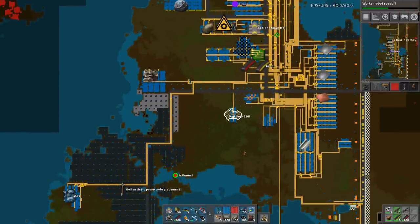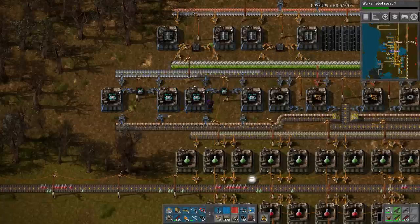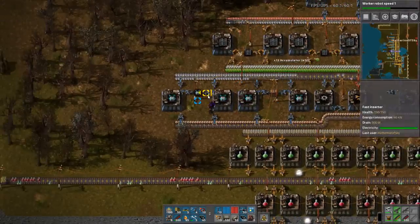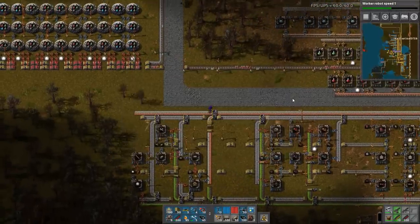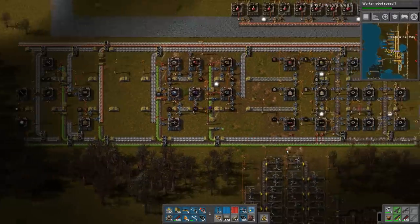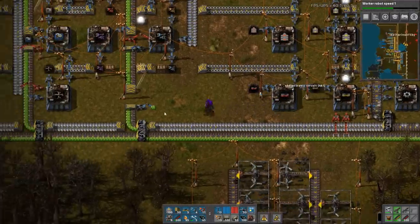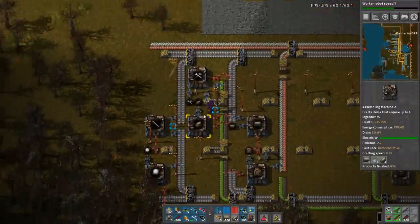We're using five stacks of solar panels and four stacks of accumulators. Two chests for each. We're doing one per second, science-wise. Yeah, it's going to take a while. We're still on the teeny tiny power pole because we don't want to use our precious steel. I'm using regular wooden power poles. Yeah, that's so old school. I'm going to get seven of these assemblers. It's the middle of the night, nothing is producing well.